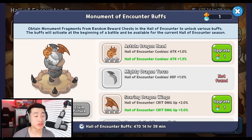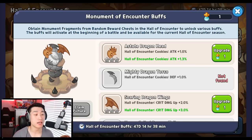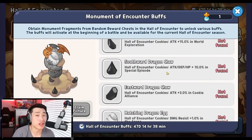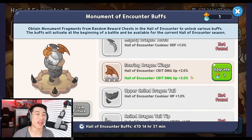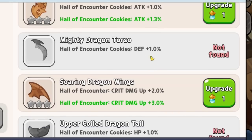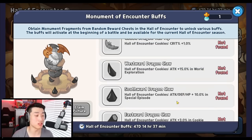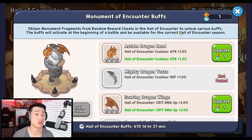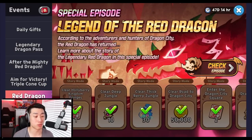Keep in mind this is not permanent — it lasts 47 days and 14 hours, the duration of the current update. For unity essence, I recommend spending it on the buffs that apply to every game mode. The top five — attack, defense, crit damage, HP, and crit percentage — are the ones that benefit you the most since the others are mode-specific.